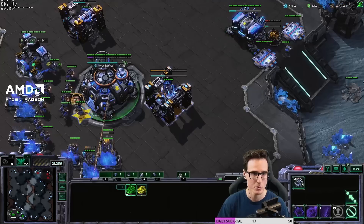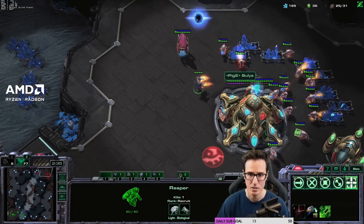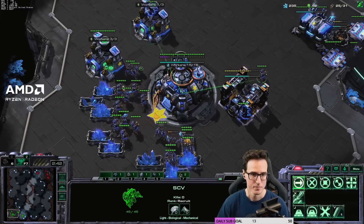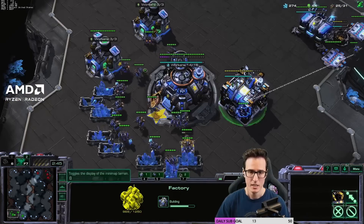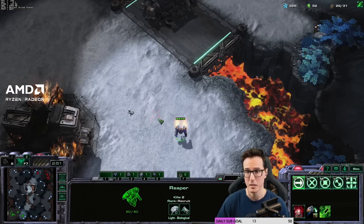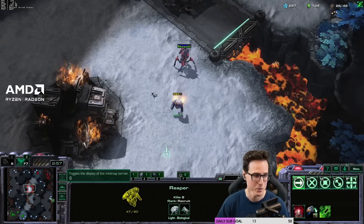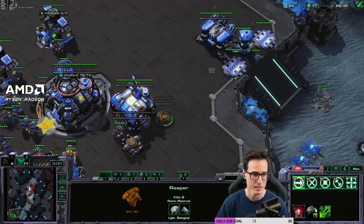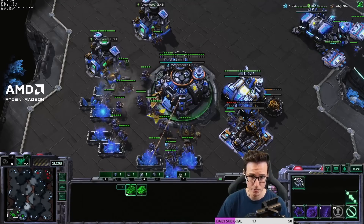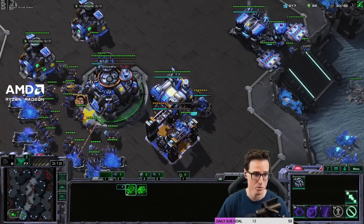All right, Reaper's going to come in. I don't want to focus on this too much because we want to focus more on the build. When you're first learning, guys, you really want to focus on the build. So we're going to kill a probe and then run away. We're just going to run away now because we don't want to spend too much APM on it. As you get better at the build and you know everything like clockwork, you can spend more APM on something like that. But remember, whenever you're learning a build, focus on learning the macro of the build first and foremost.